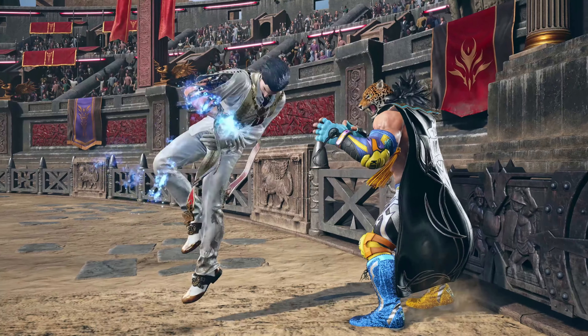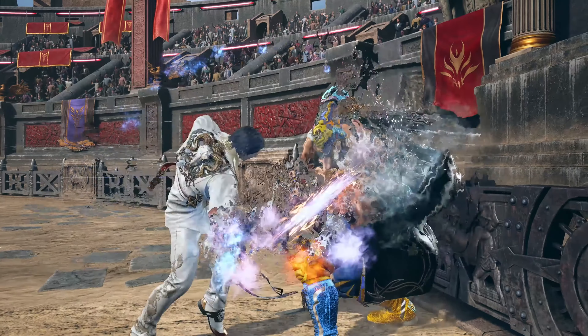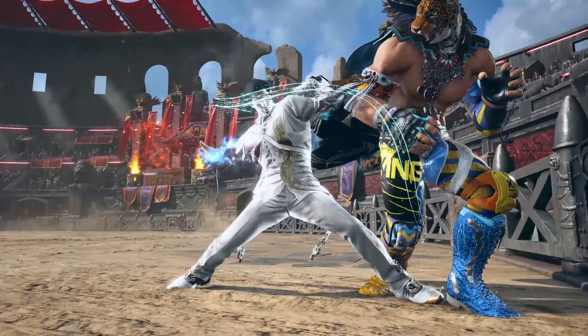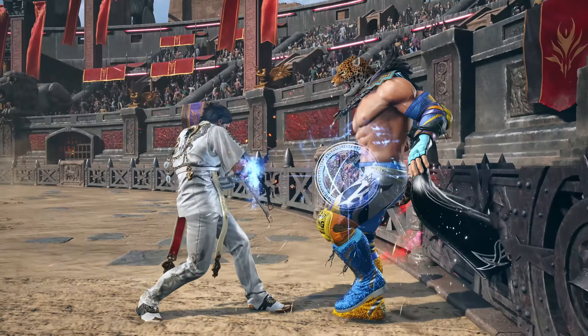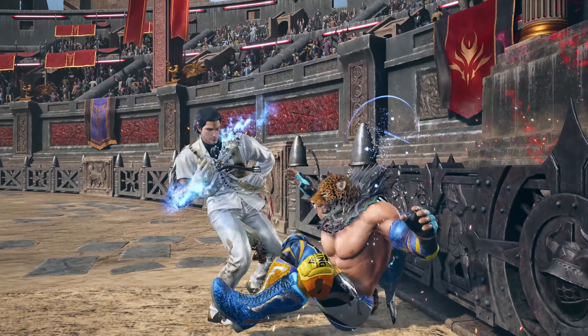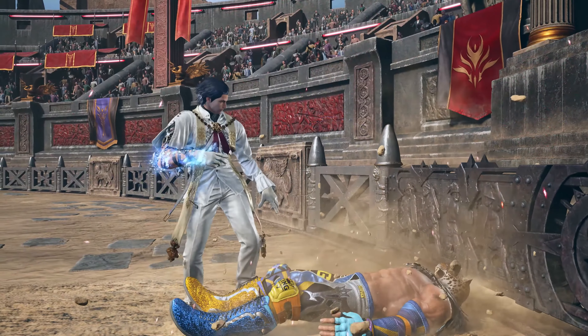Claudio performs a new 21 frame up forward 2 that's also a heat engager. Now because it's safe on block, he goes for a power crush that eats King's forward 4, and this causes wall splat, where Claudio goes for a new 3-2 into shoulder ender. Notice the roll animation for the final slump hit.